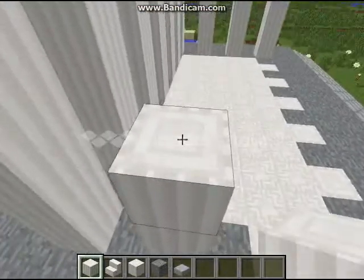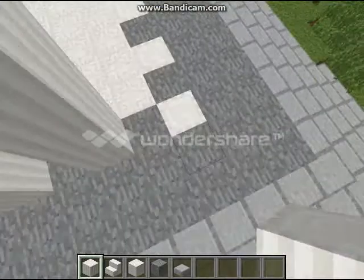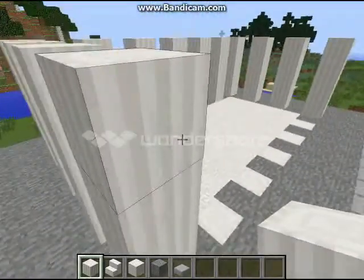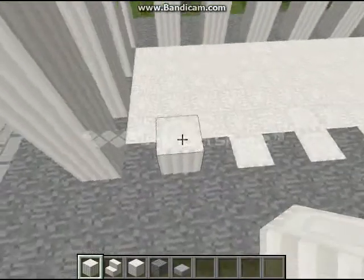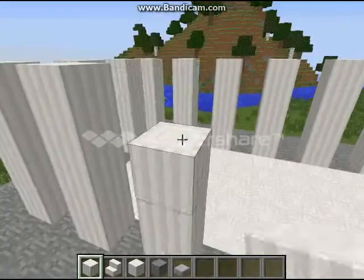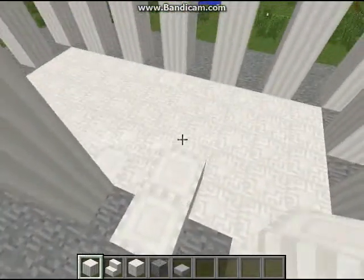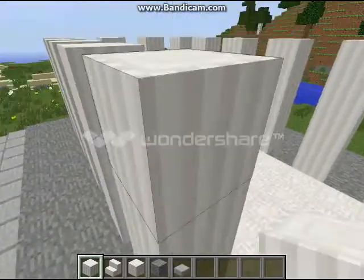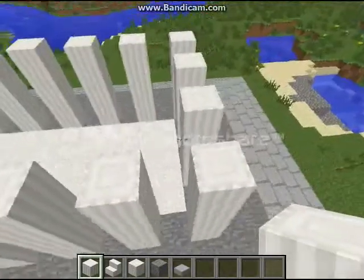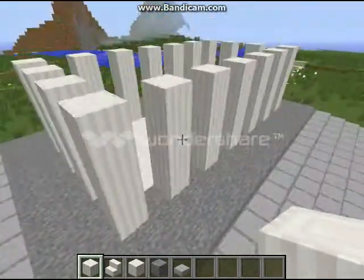I'm just doing pillars around the outside here. I'm probably going to add decorations and a big roof over the top. This is going to be kind of like a one-room house, and I'll probably have a storage room underneath. I just want to do the above-ground structure because I wanted to build it out of quartz — I've got a strong urge to build something out of quartz. I really love the quartz blocks, I think they're awesome.